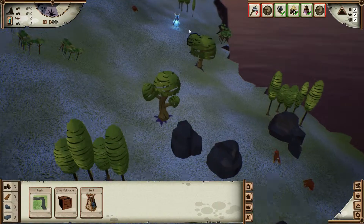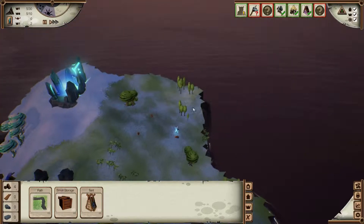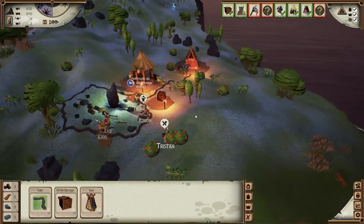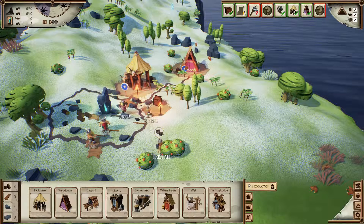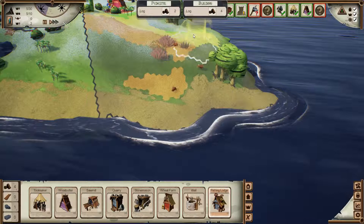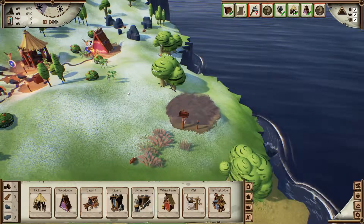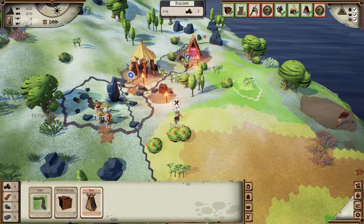There's actually an ice guard up here, so we will need to take him out before we make our way to the portal. But we're not quite there yet, so don't need to worry too much. Let's get some food going — let's get a fishing lodge down near the water. That will do fine because that will be green.